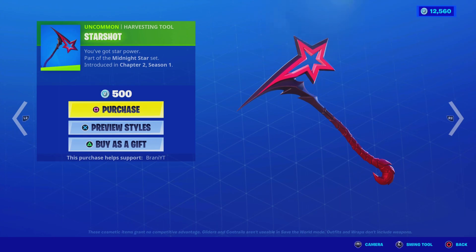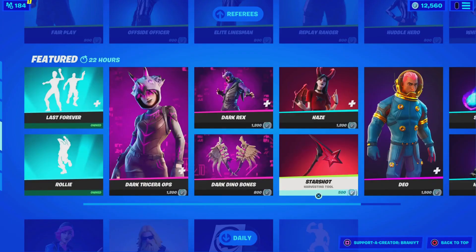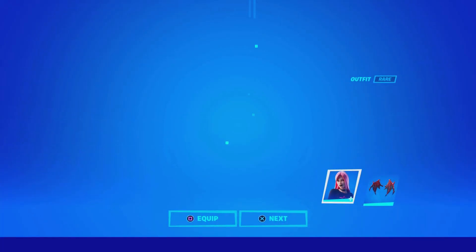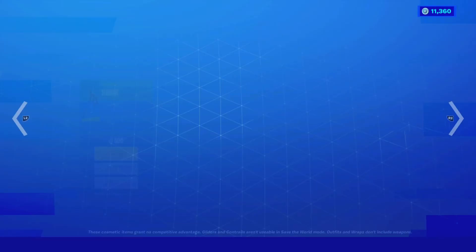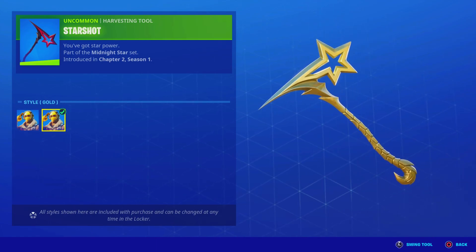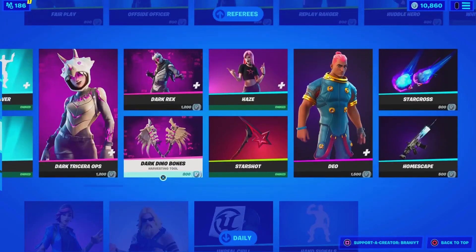Look at the Starshot pickaxe — this has a secret gold edit style. You guys know what this means: whenever they add a style to a pickaxe that's part of a set, that skin — which is the Haze skin — could be receiving a gold edit style in the next update, which will be Tuesday or Wednesday. They did that with the Bush Ranger skin, where the Bush Ranger pickaxe had its style early before the update dropped, and then the Bush Ranger got its style. So we're gonna purchase this pickaxe as well, because the gold edit style just looks so sick.